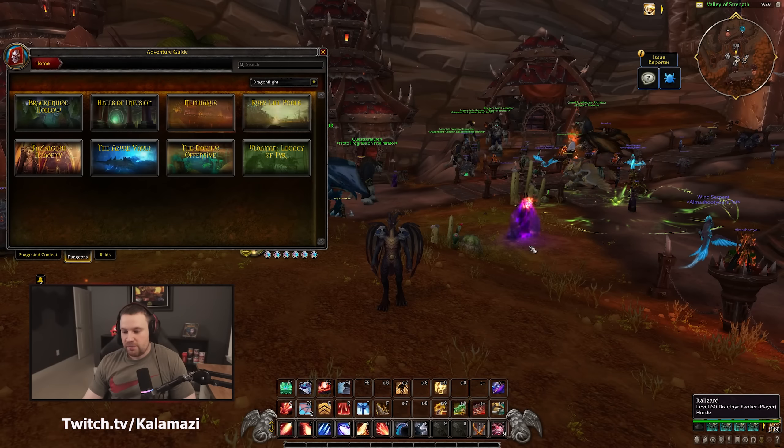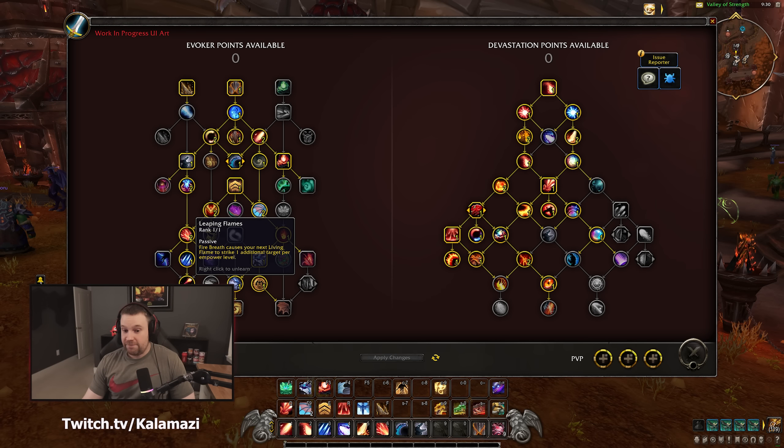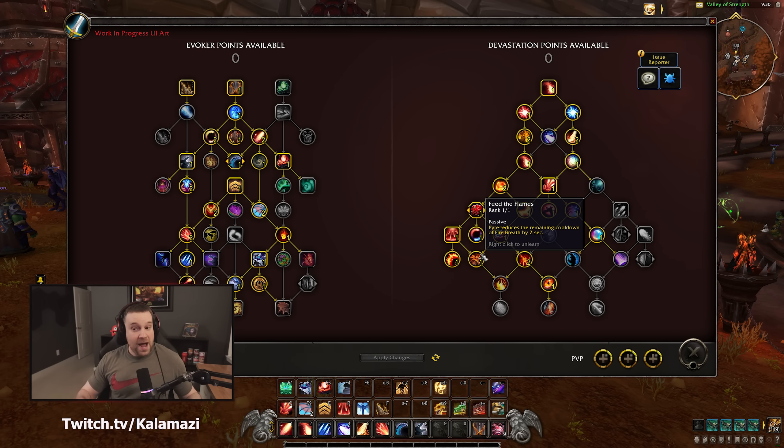Hey, what's going on guys, Kalamazoo here. It's going to be a run through the brand new Dragonflight dungeon Uldaman: Legacy of Tyr on a Fire Evoker. Quick summary — we ended up playing a fire build like this. We are level 60, scaled to level 70 in the dungeon, but only had level 60 talents. They did fix Feed the Flames and Leaping Flames, which is really cool — Living Flame cleaves on like four targets with your fire breath cooldown.